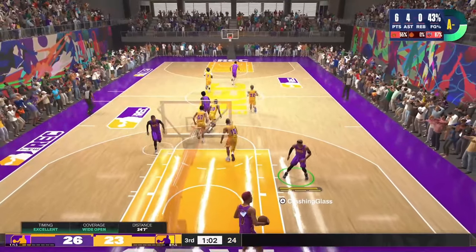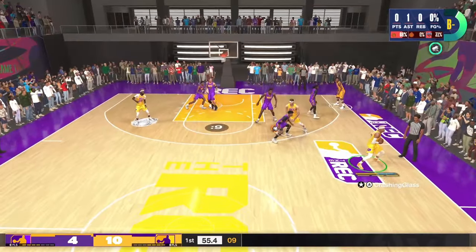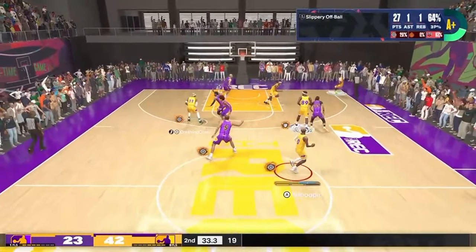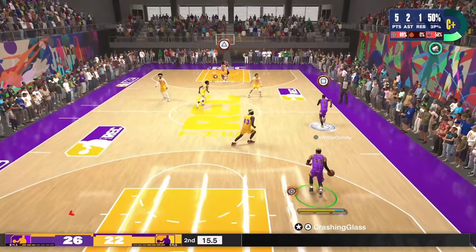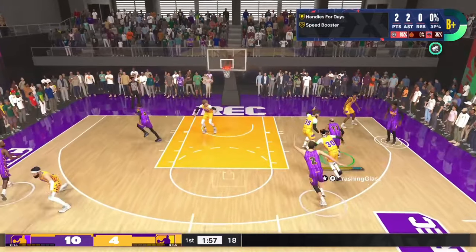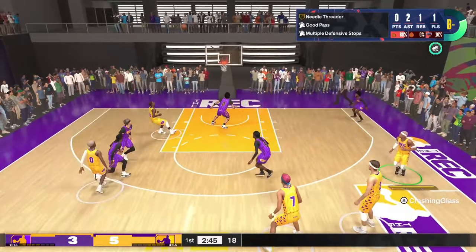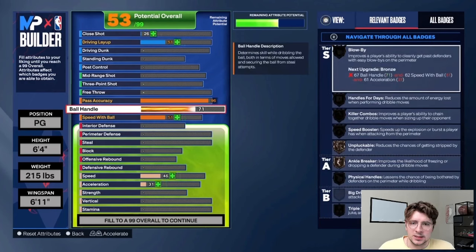I play like a floor general — the pure point guard. I run all the sets, handle the basketball, take care of it, and I'm averaging over 12 assists a game in Pro-Am right now. We're winning about 80% of our games. 96 pass accuracy is a must. If you want to be a true floor general point guard like this build, you have to have 96 pass accuracy. Multiple Hall of Fame badges, and gold bailout is pretty nice as well.